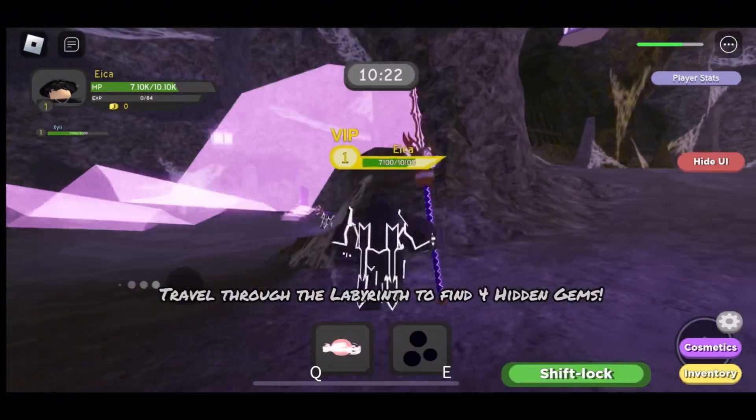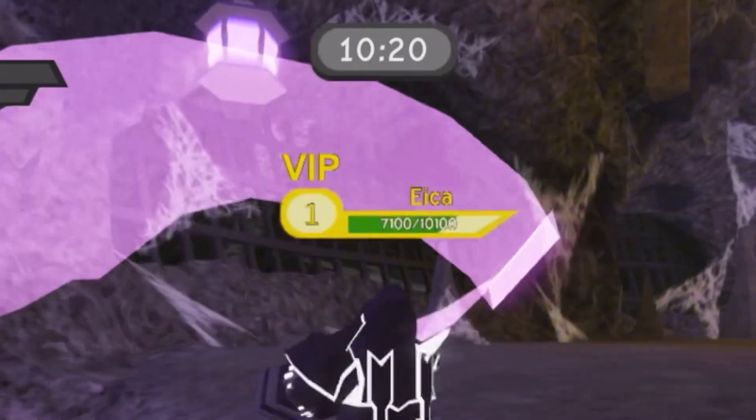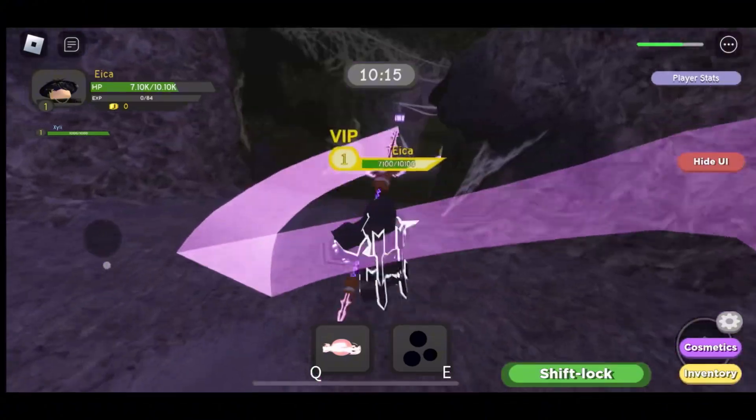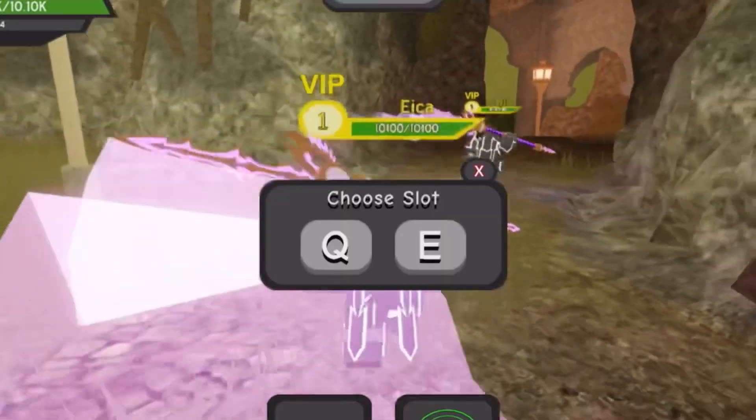He dropped Thorny Vines, Cursed Gold, and Green Goo. Let's go to the next area. Tip to get out of this room quickly - there's a gate you can go over here and that's the exit.